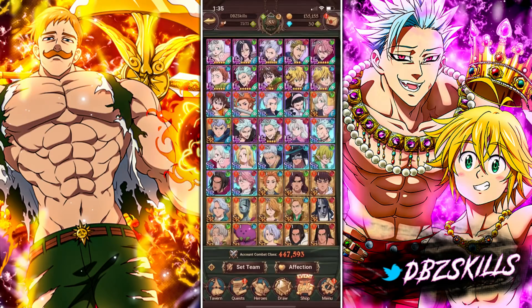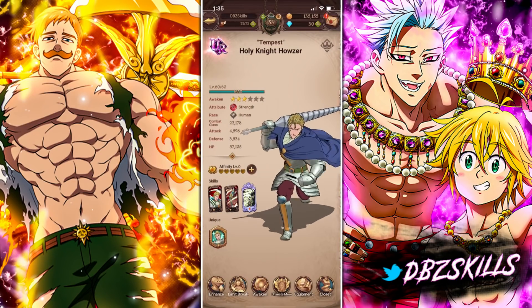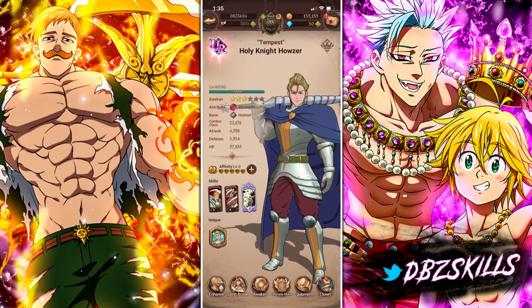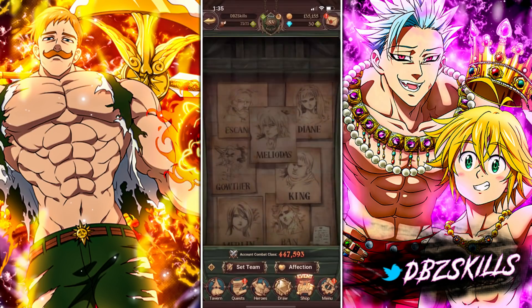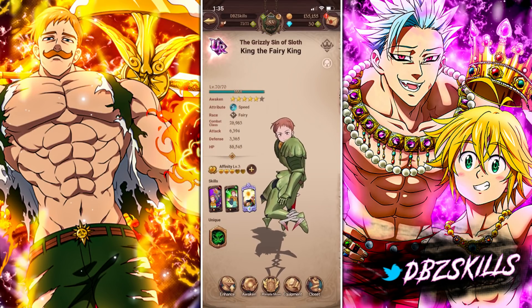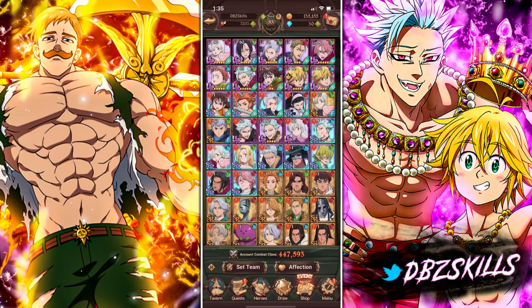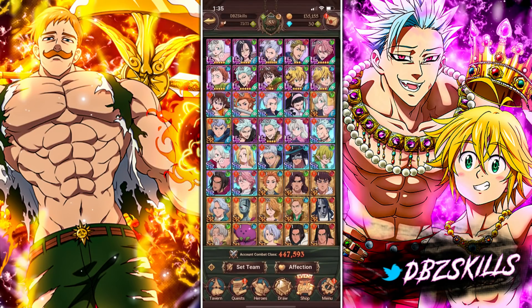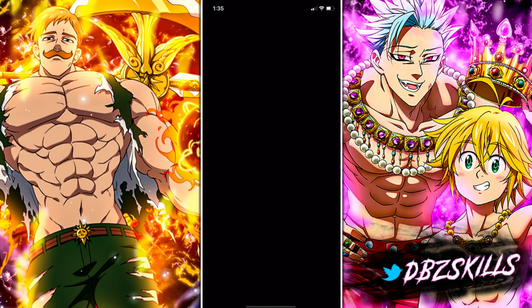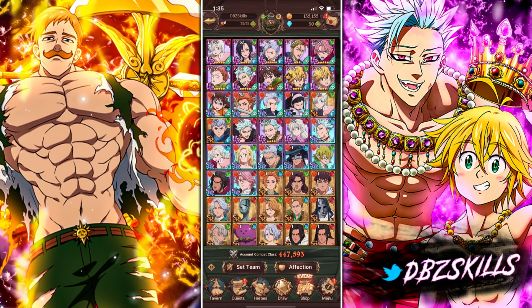Another unit you'd want to work on is Hauser — he's going to be very great and you want to get him to level 70 as quickly as possible. King is 100% a unit you should level up because he's just great no matter what — very, very useful. You can also level up Guild Thunder, for example. Just level up your units because you're going to need them for endgame content, especially PvP. And whenever the new updates come out, it's going to be better for you to already have a level 70 team.